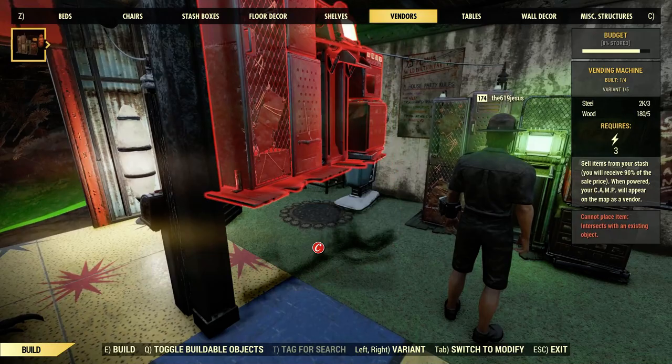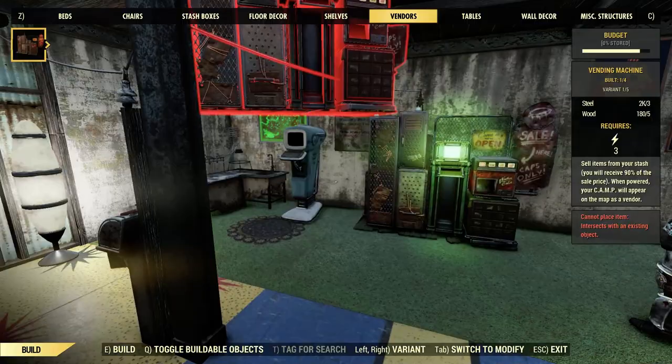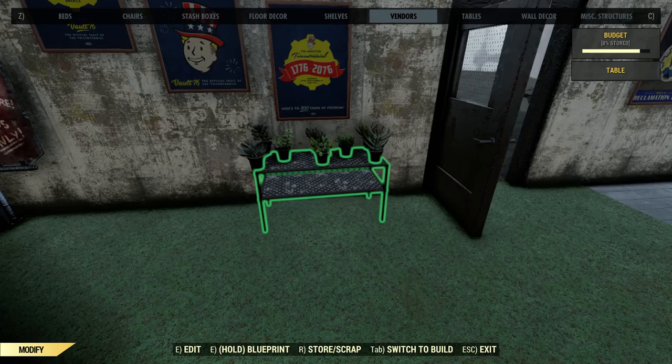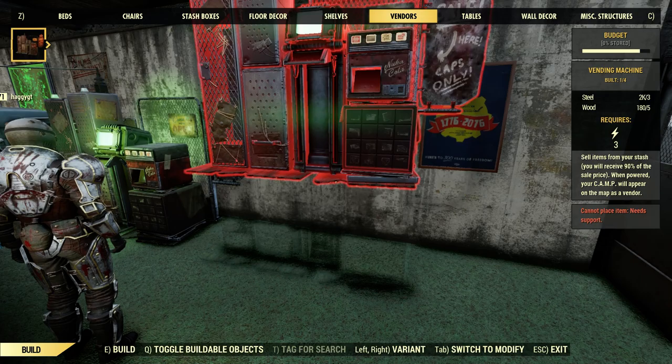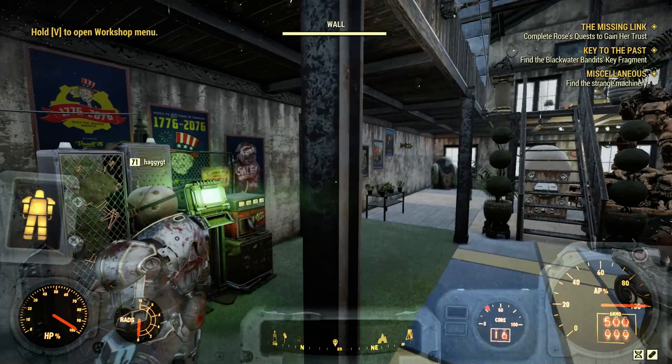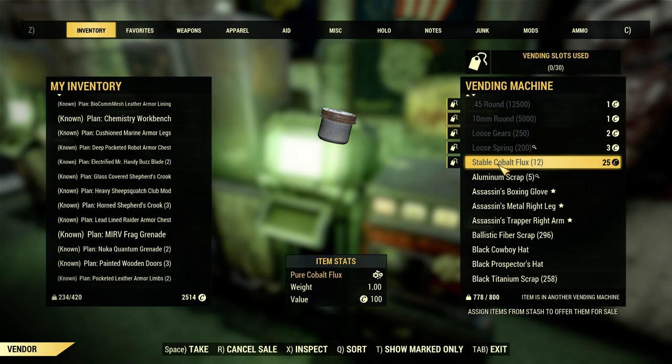Let's get a second one going. Look at that — he bought something for 68 caps, we got 68, whatever you bought, very nice. We can go ahead and set up another one. Let's move that out of the way. You have four of these total, so we'll go ahead and plug this one in right here. Now we have two customers shopping at the same time.